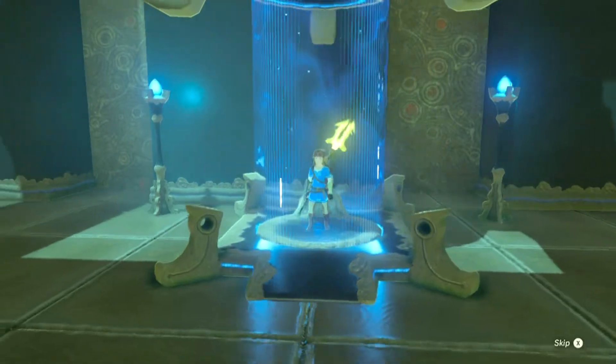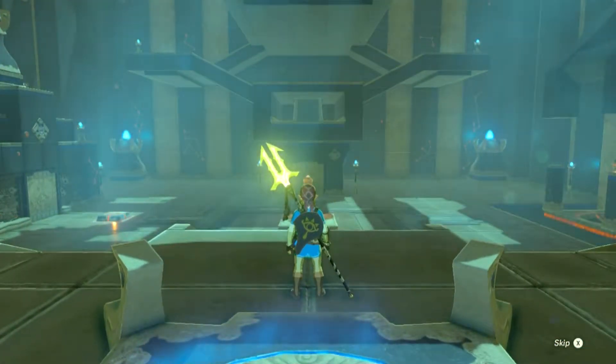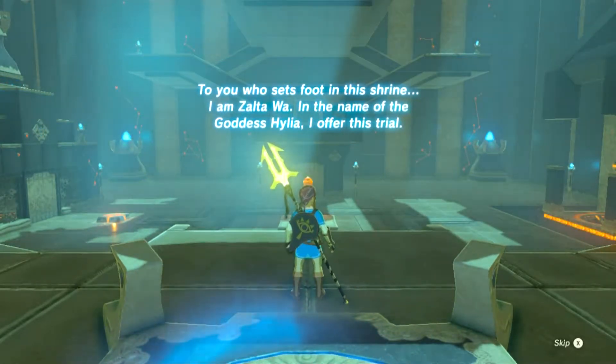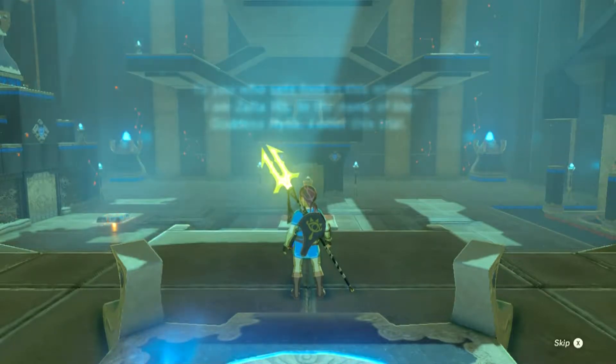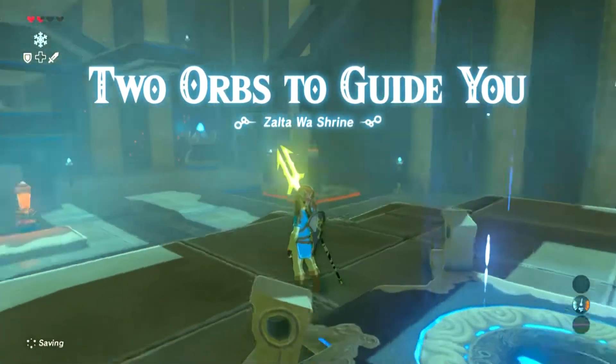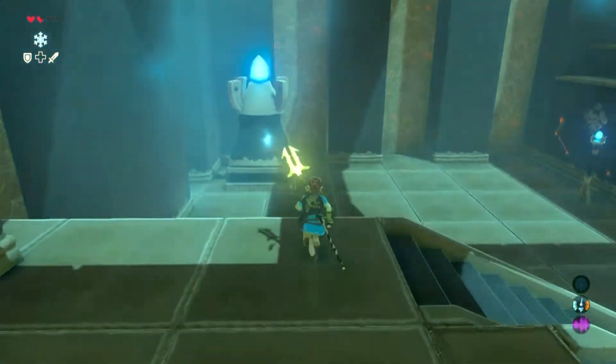So what you first want to do, you just kind of walk in, and it's the same old thing where you go in and the person's like, hey, I got a thing for you to do. Two orbs to guide you to orbs. Should be simple enough.